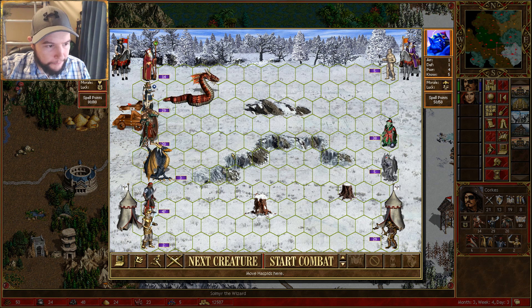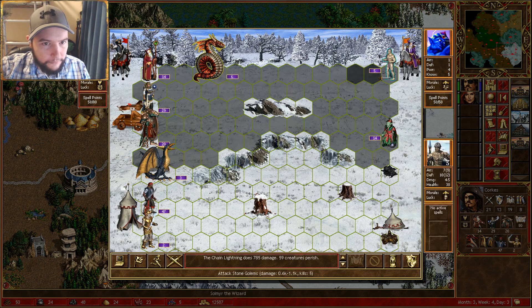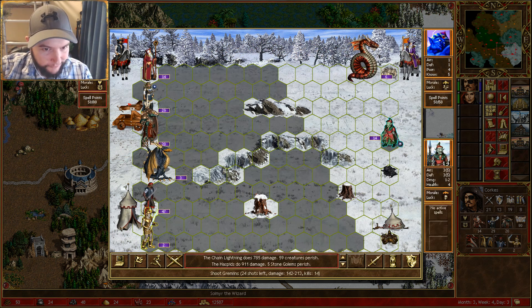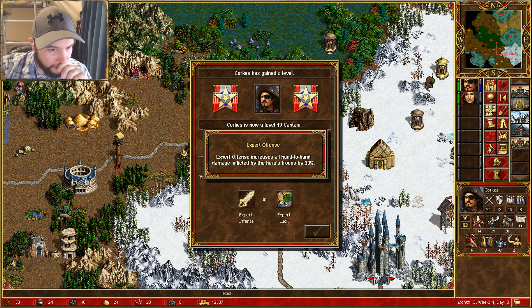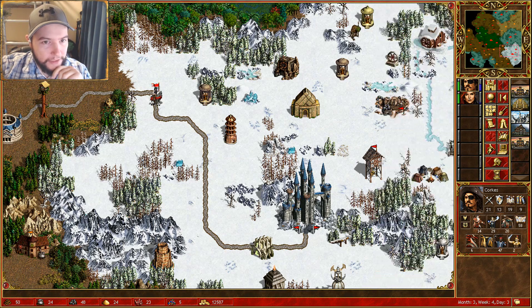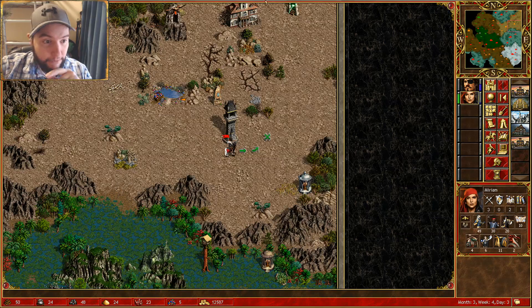Let's start combat. Chain lightning. He's dead. We got expert offense. Right, so he's dead. Now I think it's a nice easy trip down here. We've actually managed to save that town, which is nice. Do you reckon we can take that? Yeah, there's not much there.